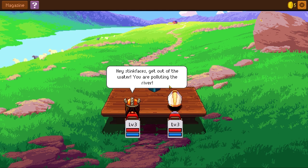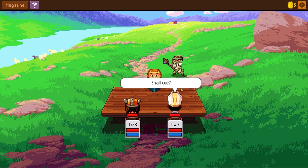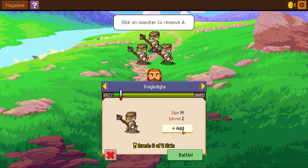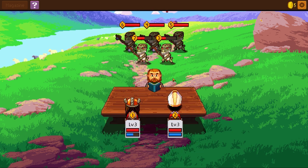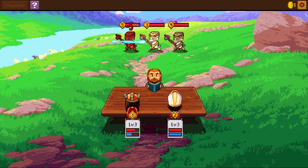Hey stinkfaces, get out of the water — you're polluting the river. Relax, fellas. Come along, shall we? Certainly not. Interrupt the troglodyte bubble party — kill two troglodytes in one or more battles to continue the quest. Battle! Let's drive — walk in the park. These guys might actually be a little bit tougher than I thought. More EXP for me. Plus we got a healy move. And riposte saves the day, or at least makes it a lot easier.